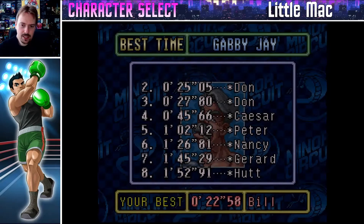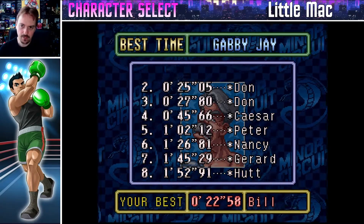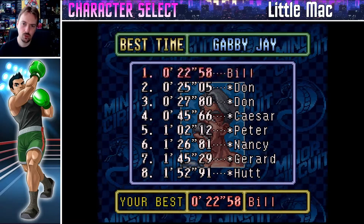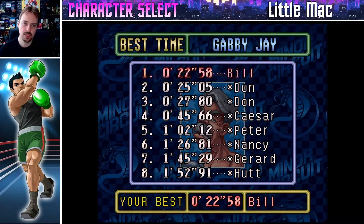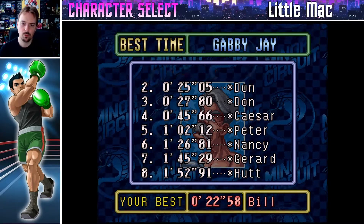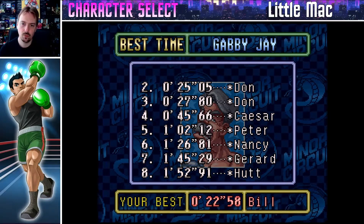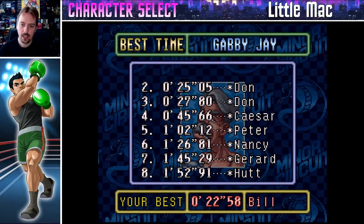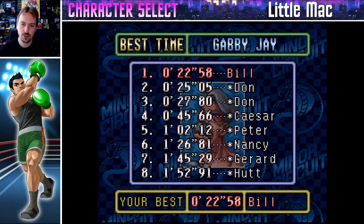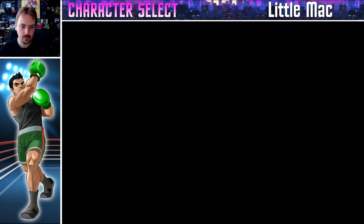Punch Out rules are basically: if you go down three times it's a technical knockout — that's either you or your opponent. Or if you knock them down, they've got the 10 count to get up. The faster you knock someone down by stunning them, the more likely they are not going to get up. And sometimes there are tricks to knocking them down so you can ensure they don't get up, which we'll see later.